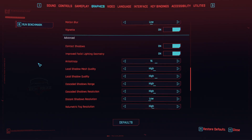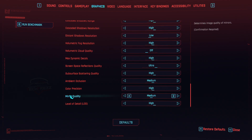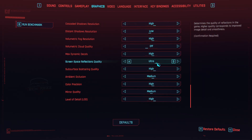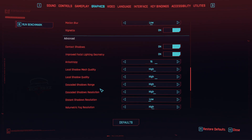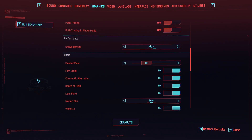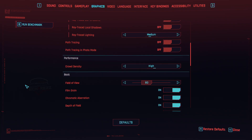So here are my current graphics settings. I have almost everything set to high, except volumetric cloud quality — that's not that important to me — and distant shadows resolution set to low. Everything else is set to high. Ambient occlusion is set to medium, mirror quality medium, and a lot of details to high. Motion blur is set to low because I don't like high motion blur. Crowd density is set to high — this is where you can have problems in highly crowded areas with vehicles, you get low frame rates and stuttering.